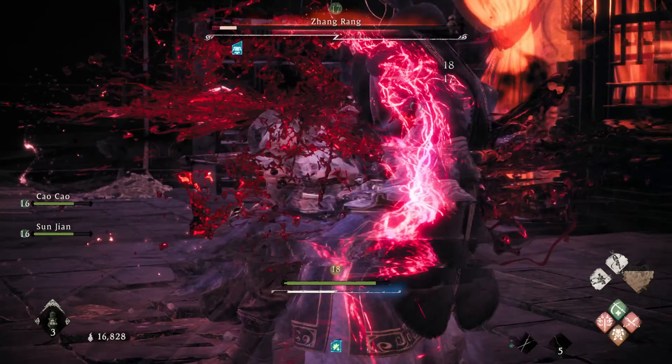My character is a fire build, so I use Flame Weapon and Amplify Damage. I also use Enhanced Defense to serve as a shield.